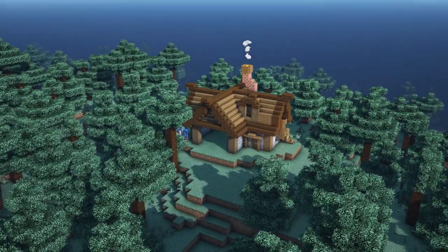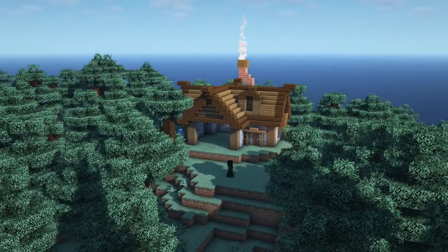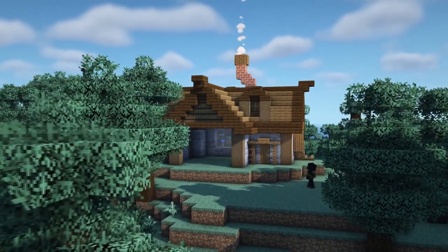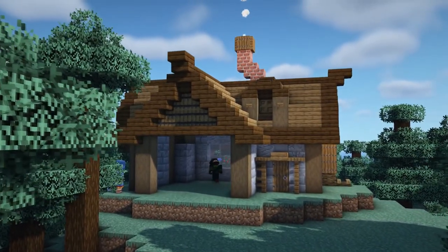Once you've got your texture added in, that is the main part of the exterior of the build all done. We are going to come out here afterwards and add in a few more little bits and bobs to make it look even more like a lumberjack's house, but for right now we're just going to head inside and do some work here.